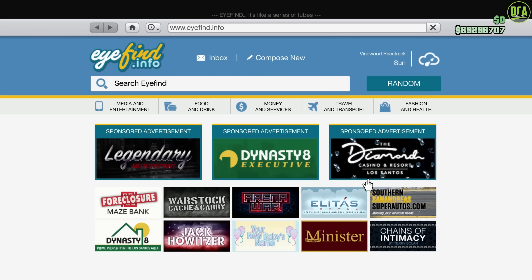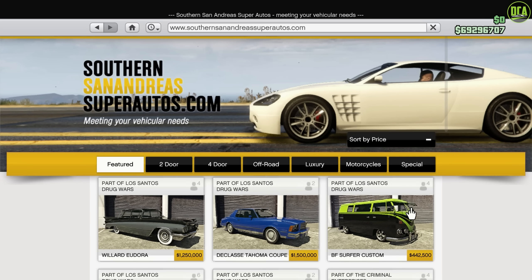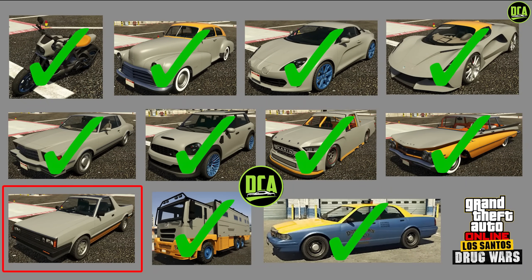In terms of new content for this week, we unfortunately didn't get anything new, which sort of makes sense considering we got two cars last week plus the new missions. Remember that we technically only have one drip feed vehicle left, which is the Karin Boar, so we're getting really close to the content of this DLC ending. I would assume either next week or the following week we'll get the last car, but we're just going to have to wait and see.